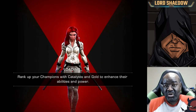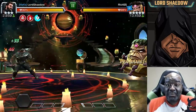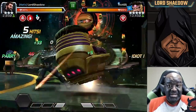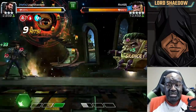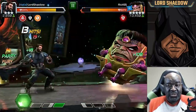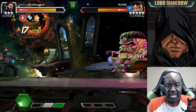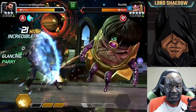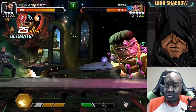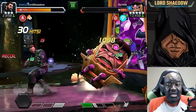Captain America Infinity War has high block proficiency, so on a stun immune node you can take a lot of blocked hits. In that case you want to bait out MODOK's heavies — go in, hold your block, let him hit into it, and either he'll fire the heavy or a special. You want to hit once to get rid of the force field charge, then hold block again, bait out another heavy, then go in with only three-hit combos and rinse and repeat.